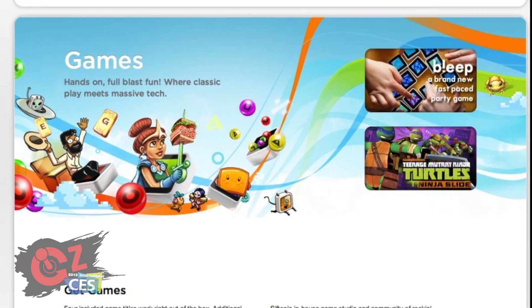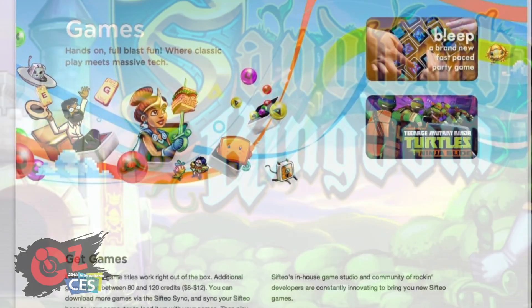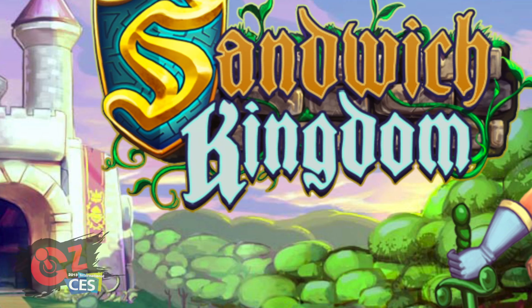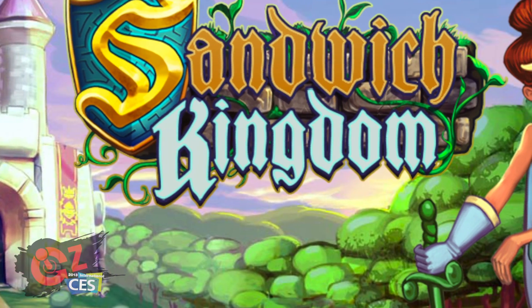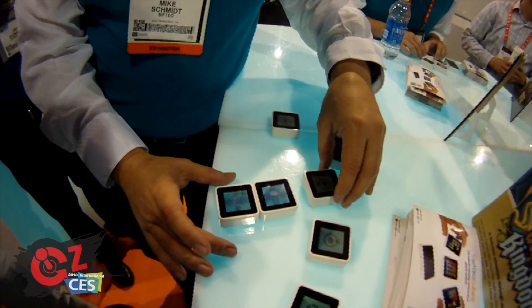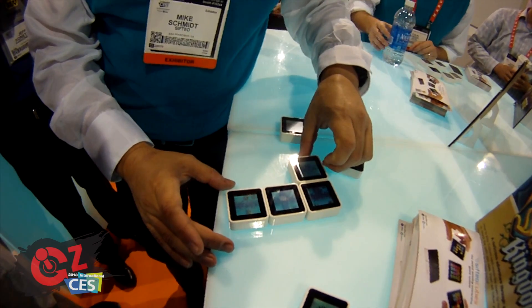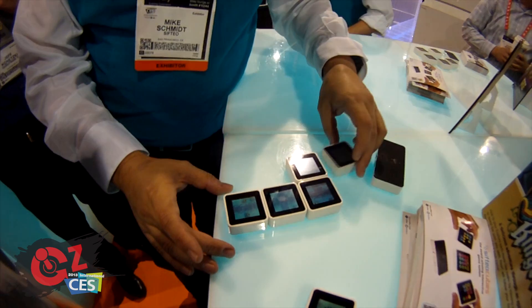So what kind of games can we look forward to playing with these? Sifteo games are all kinds of genres, but there's a lot of really good puzzle games on the system. This one over here is kind of inspired by the original Legend of Zelda — it's called Sandwich Kingdom, and you basically play Princess Pearl trying to reassemble the lost pieces of your kingdom sandwich to get everything back together.